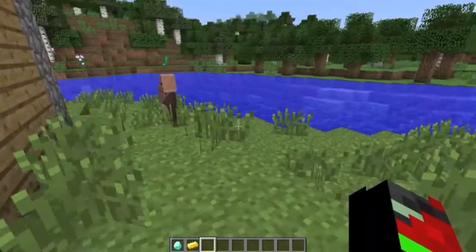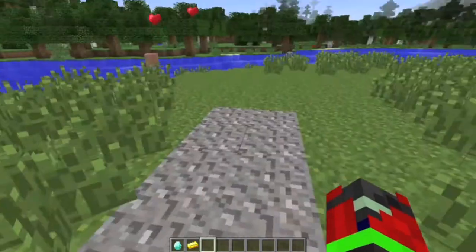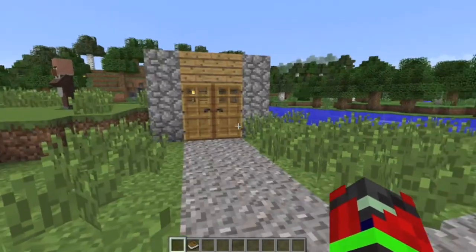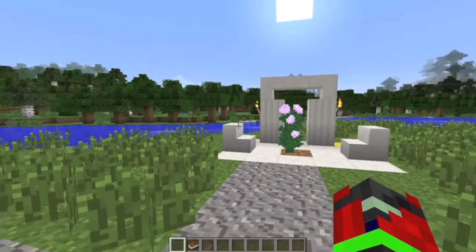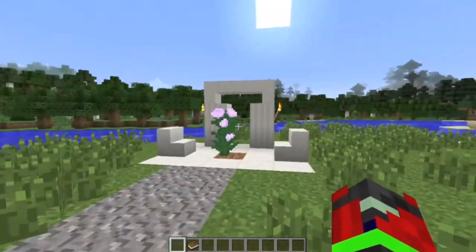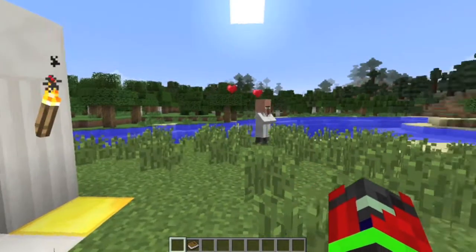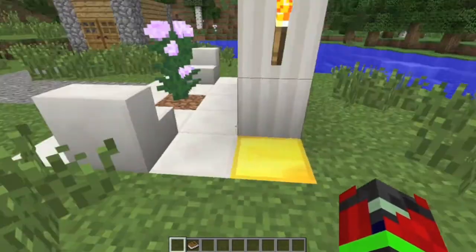As you can see now they're both happy, very happy, and they can't wait. So I'll be right back while I build the wedding ceremony. As you can see I built this — it's nothing too fancy because they're clearly not rich, so yeah this will have to do. To begin the wedding I'll have to stand on this gold block. They're both very excited and I'm pretty excited too. So let's begin.